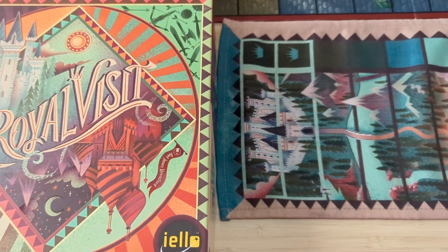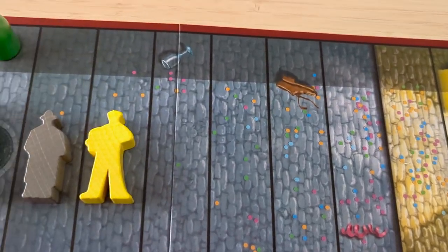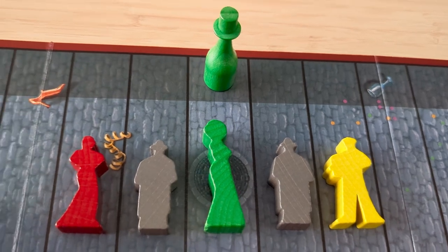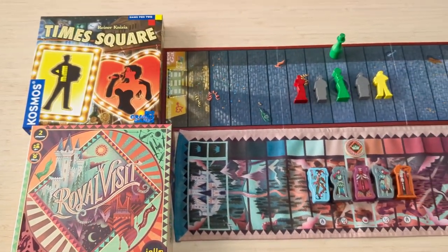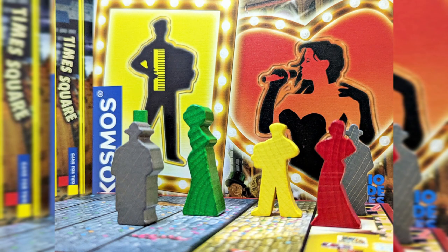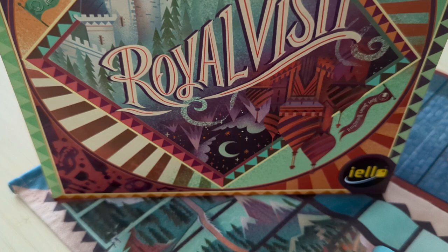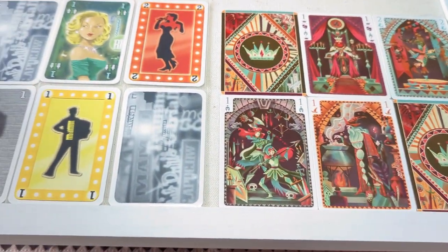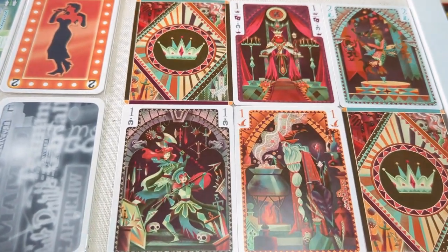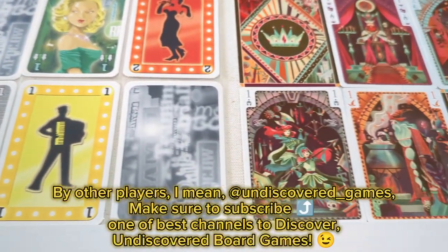Artwork, theme, and setting play an important role in accessibility, as seen in games like High Society and Circus Blocati. Royal Visit's theme involves attracting the king to your chateau, while Times Square's theme focuses on attracting celebrities to your nightclub. Depending on who I'd play with, I'd choose a specific one — although if that wasn't an issue, I'd go for Times Square. I love the meeples, cards, and the board more in Times Square. Royal Visit's components are also good, but the card colors were way too similar and didn't stand out much, which could be bothersome to players.